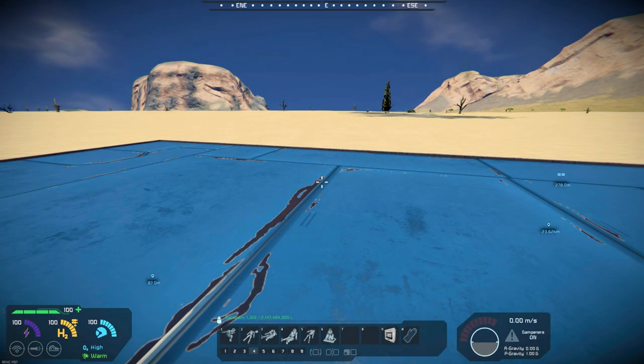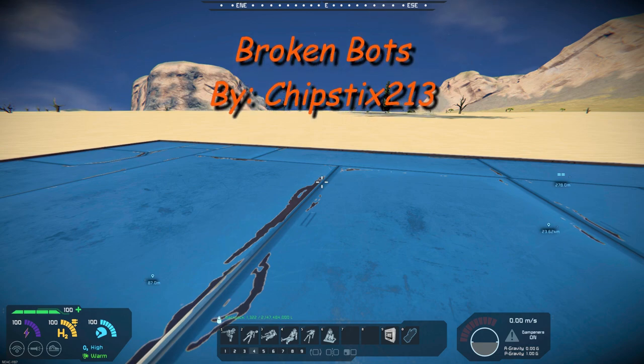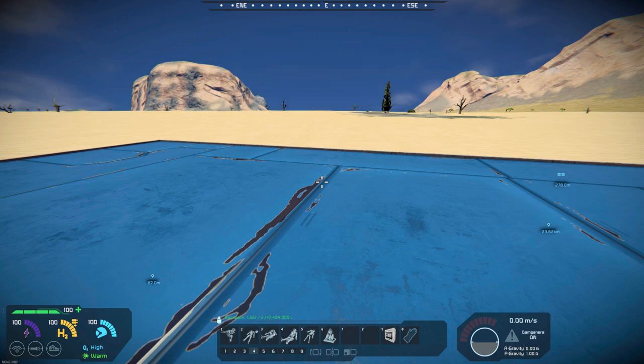Hello all you space engineers out there, Commander Kingfish here and it is Mod Wednesday. Today's mod is Broken Bots by Chipstick213. He has six different bots that are broken — they're decorative robot blocks, they're vanilla, and they were made for the finale of Wrong Way Up, if you're familiar with Splitsy's channel.